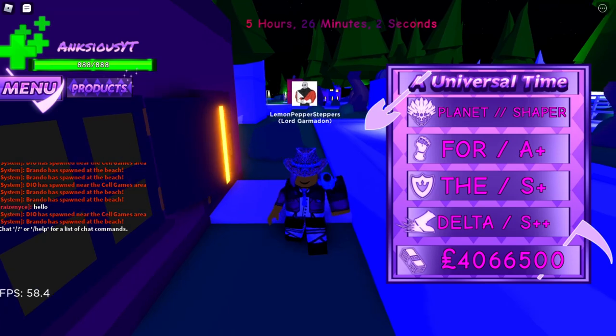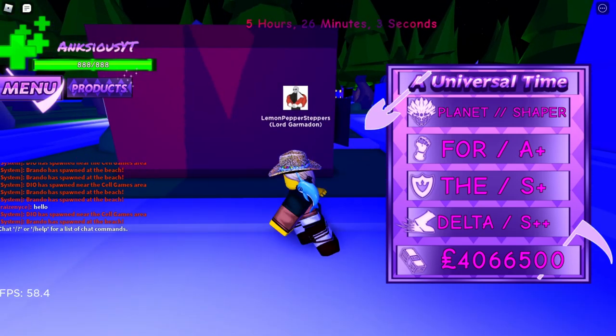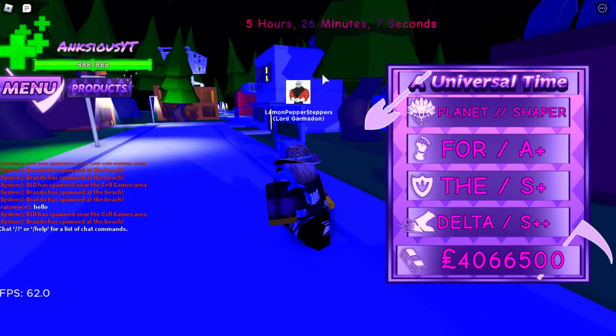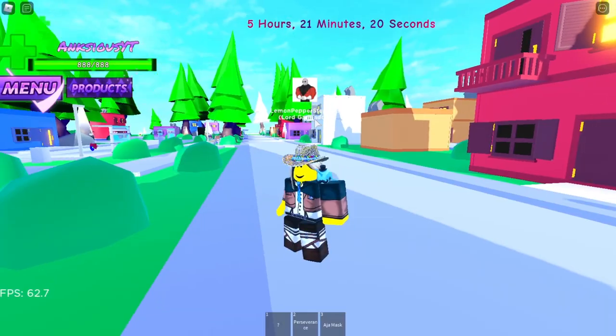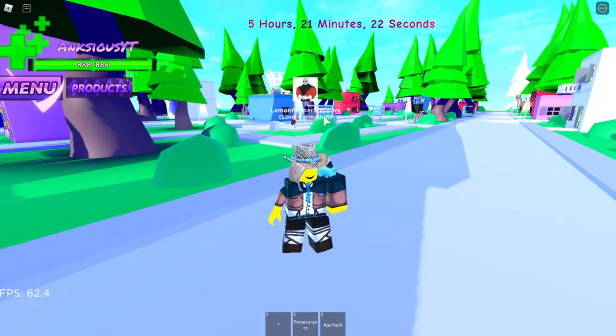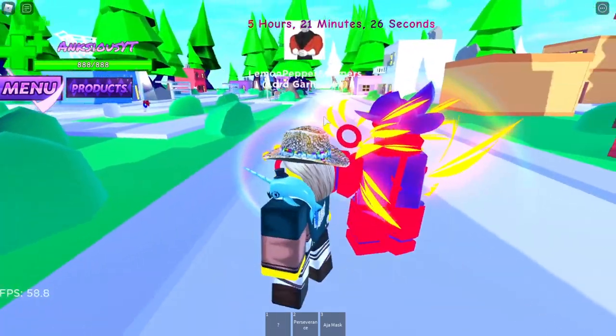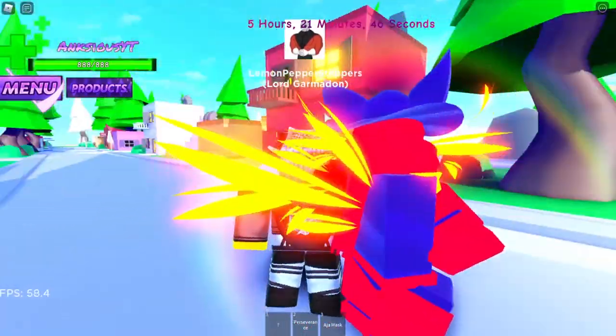So if we go ahead and see this for the Delta - A plus, S plus, S plus plus. Oh, this is interesting. Let me get back in my VIP server. Alright, so let's go ahead and use him for the first time. This is what he looks like. Ooh, are those feathers? He also has a pretty cool hat. And is that like a scarf or something?